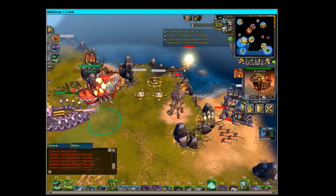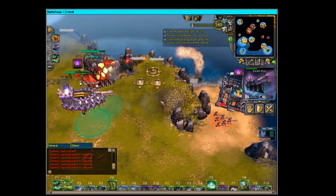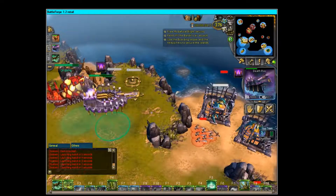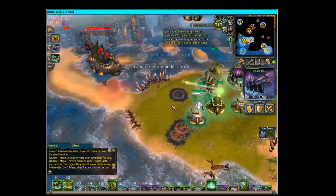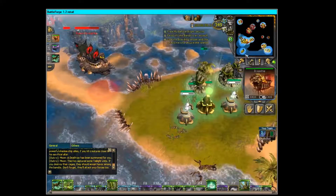Once you reach Tier 4, you pretty much end the game — you already have the ships, Equilibrium Regrowth, and all that. At the end some of these ships are going to be attacking your monument, so I do advise that you use the Recycle ability. I don't know why people don't ever use it, but you should be able to.